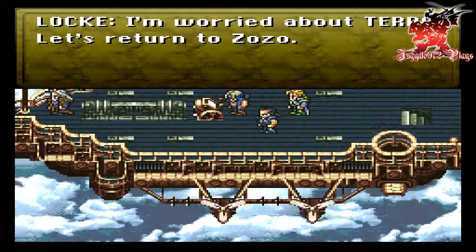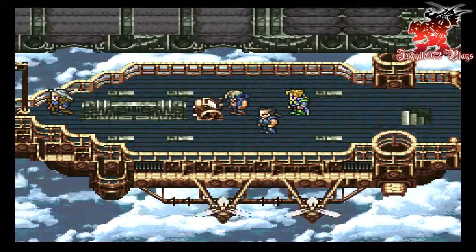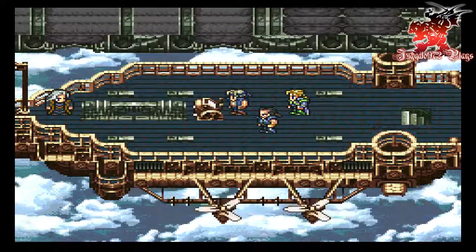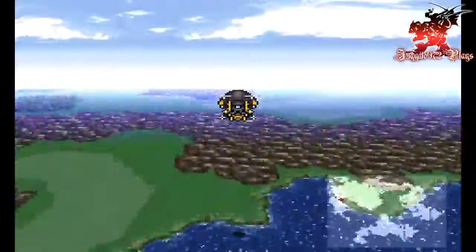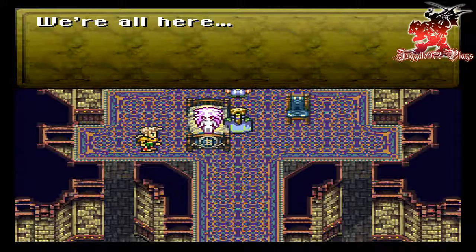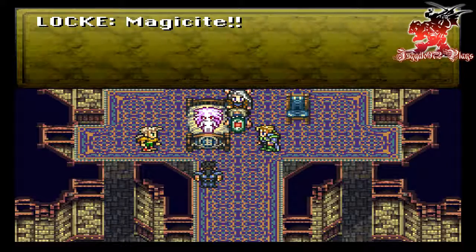I'm worried about Terra — let's return to Zozo. Zozo, here we go. Terra — who's that? I'll explain on the way, about Terra, the Espers, the Returners. Now we don't have control of this yet, but real soon we're gonna have control of it. Okay, back to Zozo we are. We're all here. Terra.